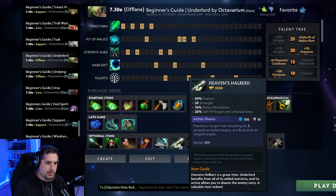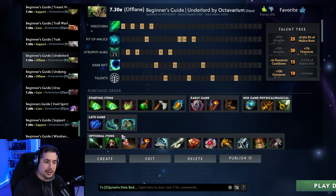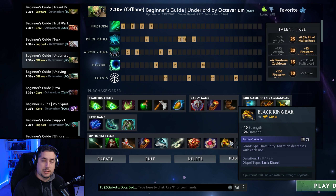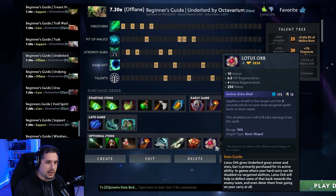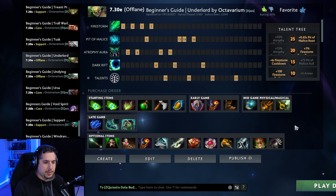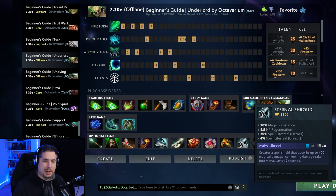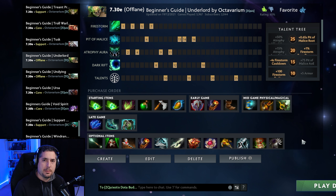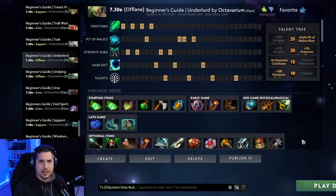If you need to disarm somebody, Heaven's Halberd is a great option. If you lack catch you can go Rod of Atos or even Eul's. BKB if you're getting into the mix with a lot of magic damage. Lotus Orb if you need to dispel or reflect. Eternal Shroud if you want to just be a nightmare in the middle of a fight and keep your magic resistance going. Long story short he has so many fantastic options — one of the best offlaners in the game — and I have a complete beginner's guide on him that I'll link above.